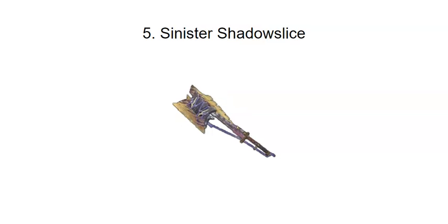Number 5: the Magnumalo Sinister Shadow Slice. What I love about the design is that cord or wire that attaches the axe to the handle. You can see how the Magnumalo blade switches from axe to sword — what mechanisms are being moved, how it's being moved. Just based on that one little cord, I think that is a very unique design, definitely worthy of the top five.